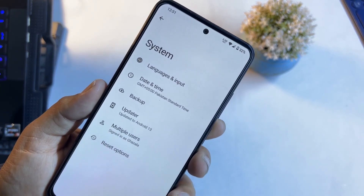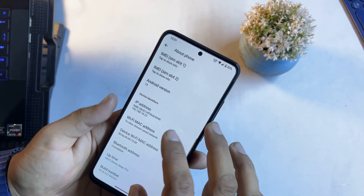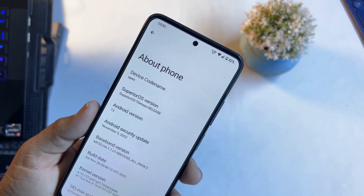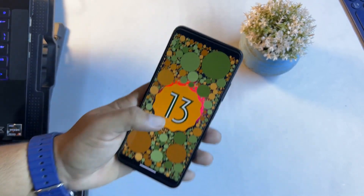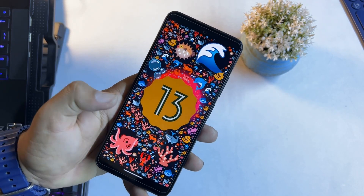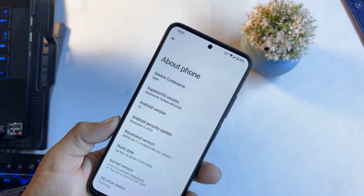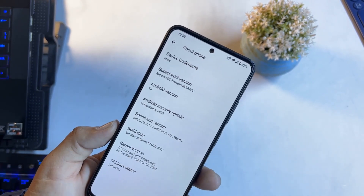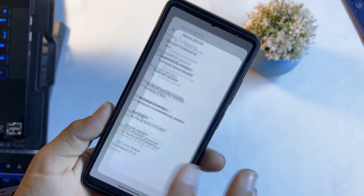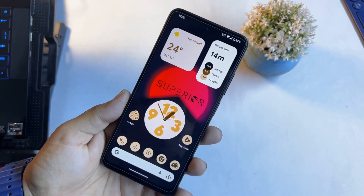Then we have privacy, location, safety, emergency, passwords and accounts, digital well-being, system, and Google. In the system we have languages and input, date and time, backup, updater, multiple users, and reset options. At the end, in About Phone, you can check the Superior OS version — which is the 13th release — and Android version 13. The security patch is also the latest: 5 November 2022, and SELinux status is enforcing.